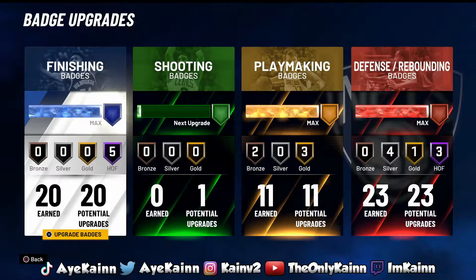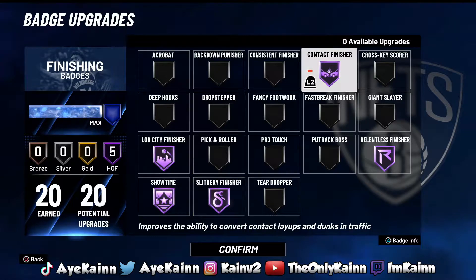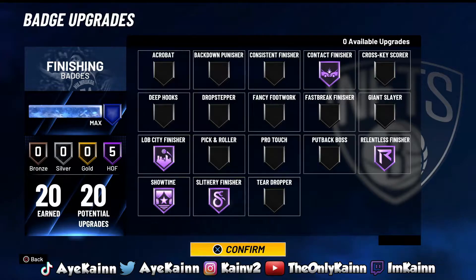If you guys want a build video, let me know down below in the comment section and I will drop it. For finishing, if you're playing stage and all that, you for sure need Showtime. Showtime is gonna boost your guard's takeover if he passes the ball to you and you get a showtime dunk. That will boost your teammates' takeover, and having takeover as a center is really crazy — you're gonna be greening more. These other badges are must-needs too, but Showtime is a must-need.